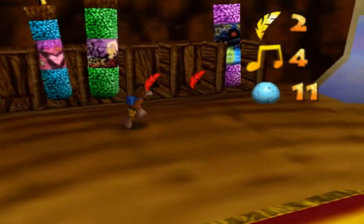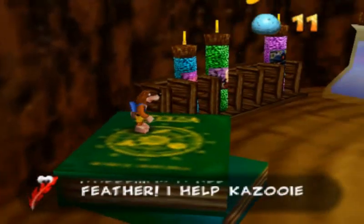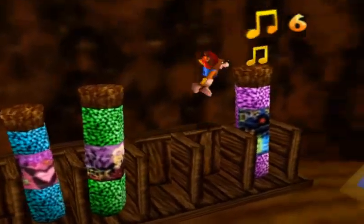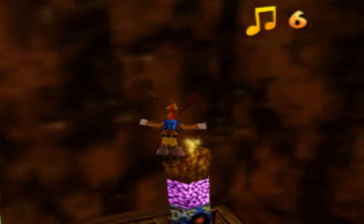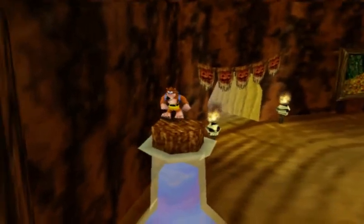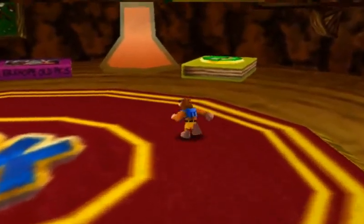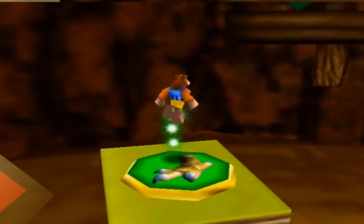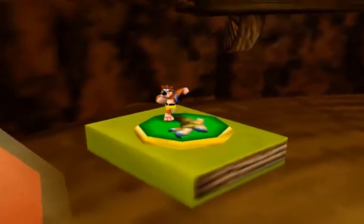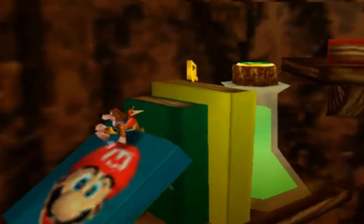In case you couldn't tell from the game's music, this is a spooky version of Bubble Gloop Swamp — the original swamp level in Banjo-Kazooie. I just remembered watching the demo video, and there is a Witch Switch — or maybe not a Witch Switch Jiggy necessarily, but there's a switch that makes a Jiggy appear on a timer, just like in Bubble Gloop Swamp originally.